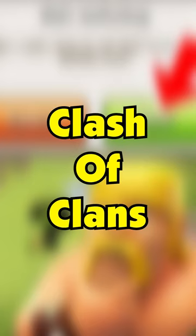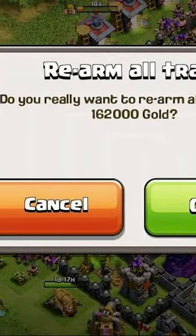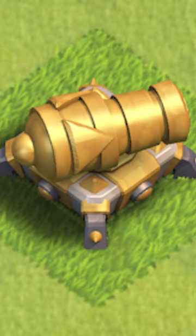Did you know almost 10 years ago in Clash of Clans, back in 2012, you used to be able to sell buildings? When you went to a new town hall, you could sell your cannon from the store and make the money back.